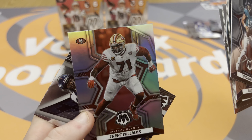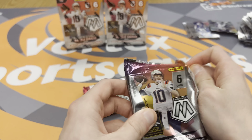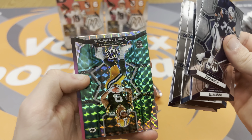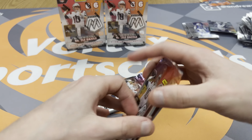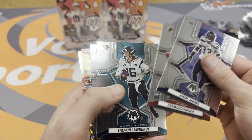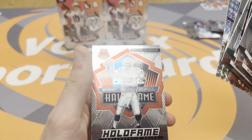Trent Williams — body slammed an eagle and then got absolutely killed in the game. Green Zach Martin — bunch of base for us. Christian Watson green is a pretty cool card — color match, we'll take that. But so far we've gotten absolutely killed. Maybe at the last second something can come for us. Desmond Ritter, Trevor, DeSean, Chris Godwin, and Peyton Manning.